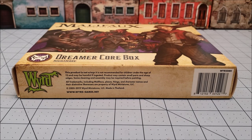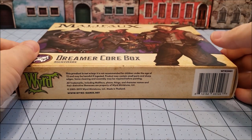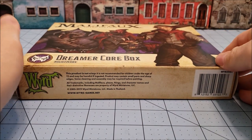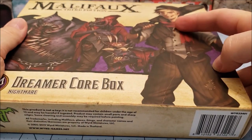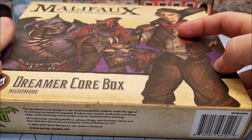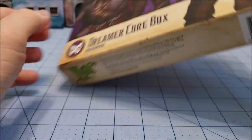Hey everybody, welcome to Obscurities and Miniatures. I'm Highlord Tamerlane and this here is a nice little treat that was waiting for me when I got home from work today. We've got the new Dreamer Core Box for Malifaux. The Dreamer is a lot more grown up looking than he used to be, and Lord Chompy Bits is getting a bit long in the gut there as well.